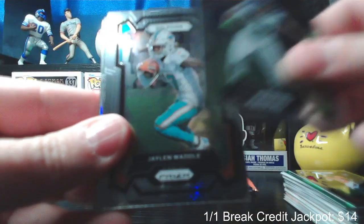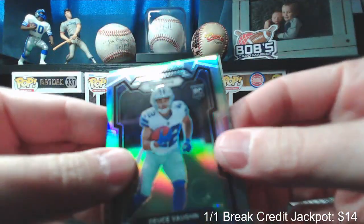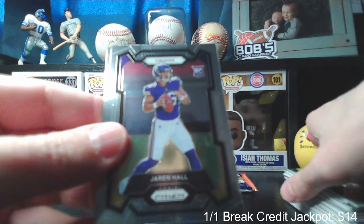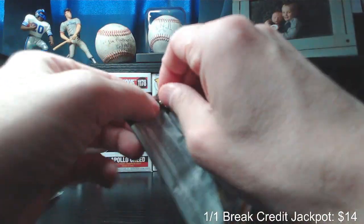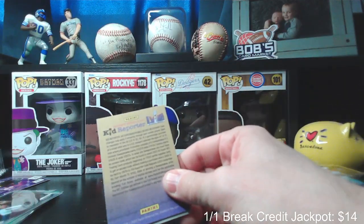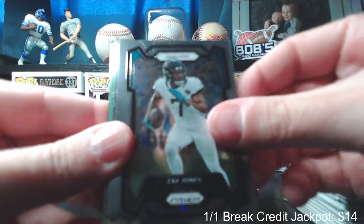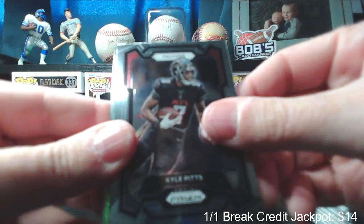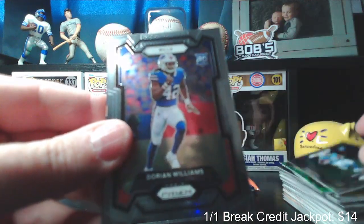Tyler Lockett, Jalen Waddle, Thurman Thomas, and then a silver of Deuce Vaughn. Green pulsar of Darnell Mooney. Rookie card Jaren Hall, rookie card Luke Schoonmaker from the University of Michigan. Then: Allen Lazard, Zay Jones, Equanimeous St. Brown, Kyle Pitts. Green pulsar Shaquille Leonard, rookie card of Darius Davis, rookie card of Dorian Williams.